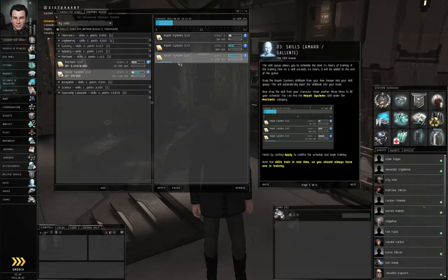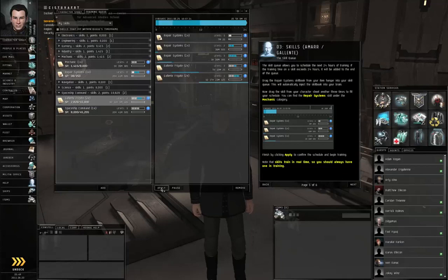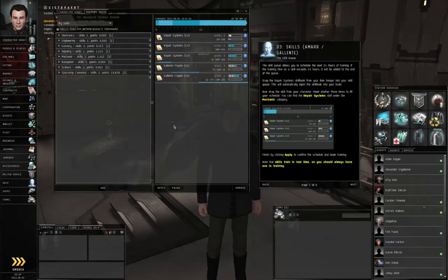Additionally, a more advanced Tech 2 version of the Repair Modules will require Repair Systems Level 4. Skills train in the background — while you're in station, in space, or logged off. Let's throw in Gallente Frigate Level 3 and Level 4 as well, just in case you have to stop playing and come back tomorrow. That way your skills will have been training while you were away. Remember to click the Apply button.